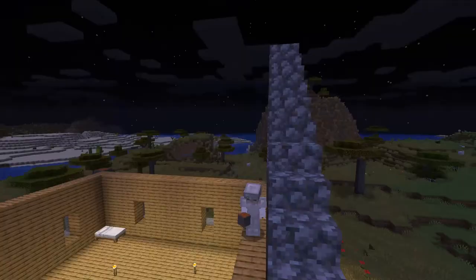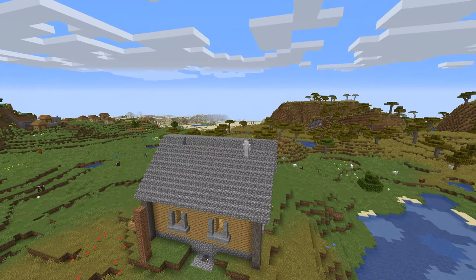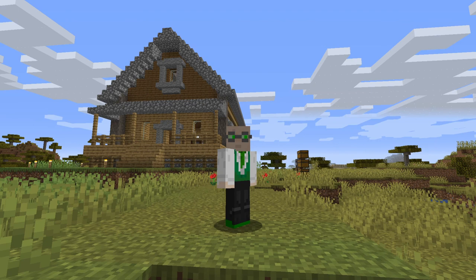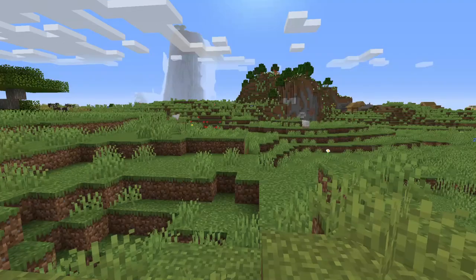Oh yeah, there we are — starter house complete. Well, outside is basically complete. I ended up having to go over and get some andesite and cobble. I started a little diamond mine down below that we'll check out in the next episode. And I decided to put some spruce up on top — we've got a taiga nearby so I was able to get that.